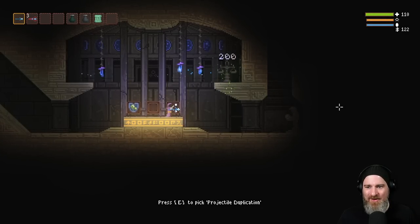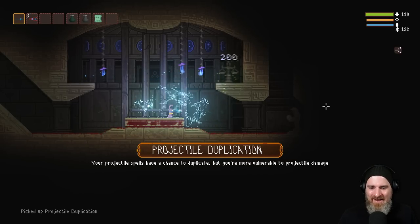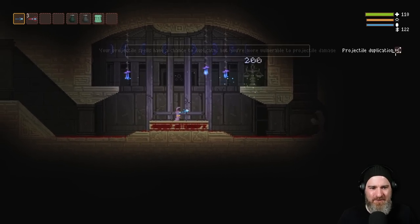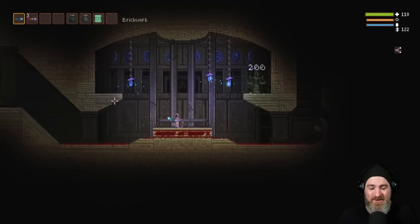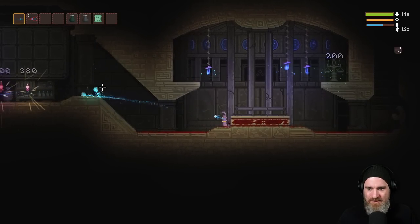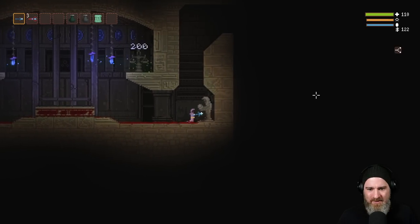Projectile duplication — oh my god, what? It gives you a chance to duplicate shots, but you're more vulnerable to projectile damage. So it comes with a downside, which I'm actually okay with. Occasionally I shoot two shots and it doesn't look like there's an additional mana cost.